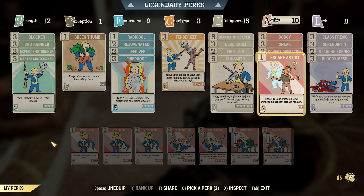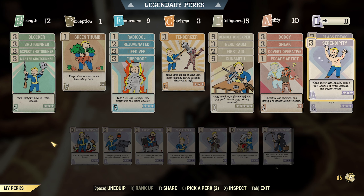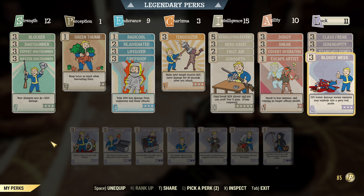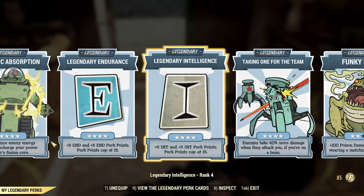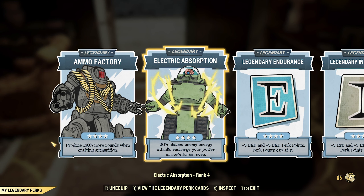No Adrenaline needed. Class Freak, Serendipity, and Starched Genes are must-have cards. I would stick with Bloody Mess for a guaranteed one shot against low-health Blood Eagles. You can go with Ricochet if you want. For legendary cards, you need intelligence, and I would boost another SPECIAL card to equip more perks. Taking One for the Team is a good legendary card, and the rest is up to you.